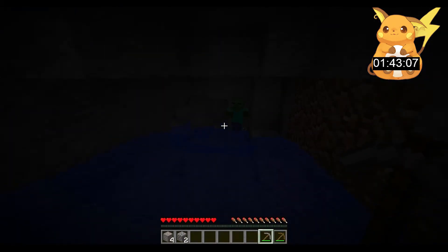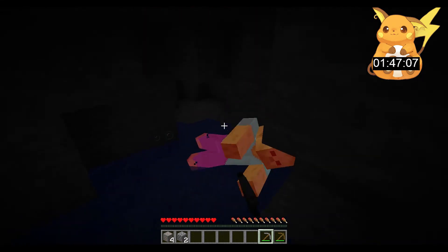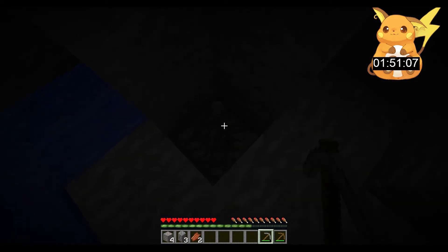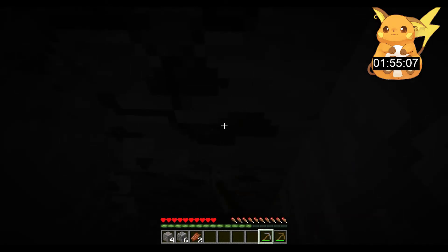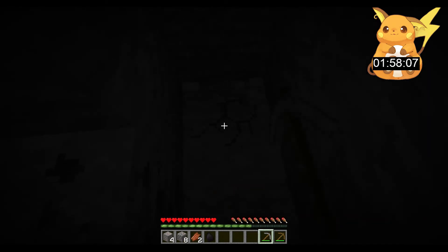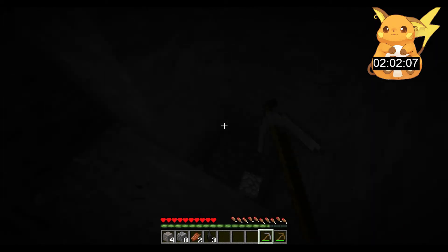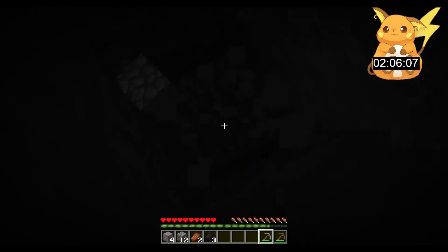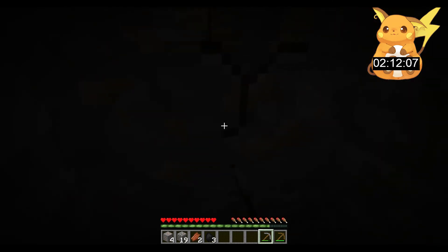We don't need the crafting table — it's only two steps away. This one's glowing so much red, they're not supposed to glow that much. There's water back there so we can go back to the coal, but we found coal — very convenient! Let's grab three coal, because I think we're going to need just three.